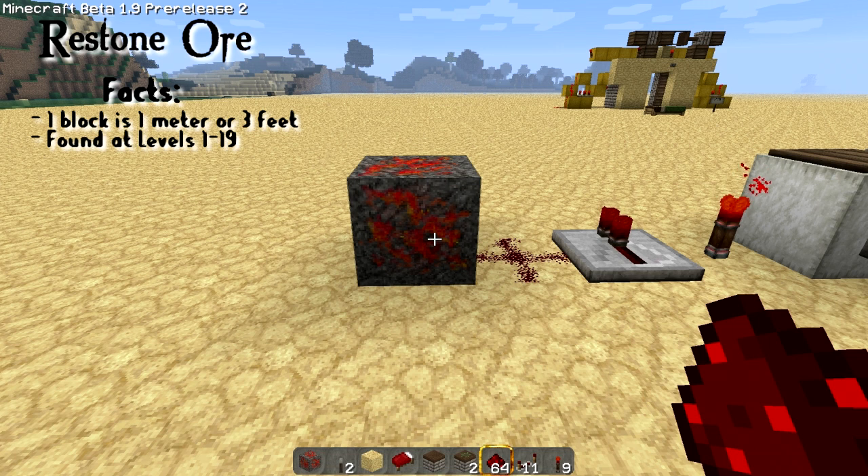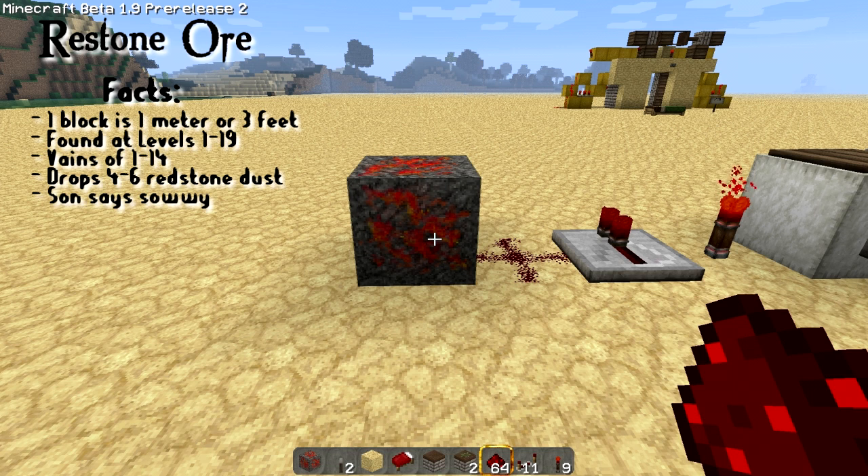They can be found in veins of 1 to 14, and each ore drops between 4 and 6 redstone dust. It can only be mined with an iron pickaxe or better.